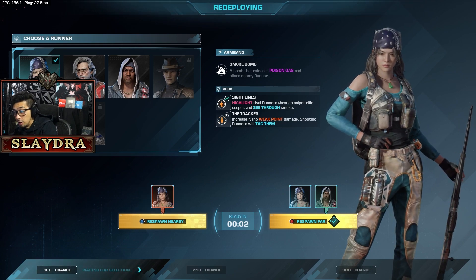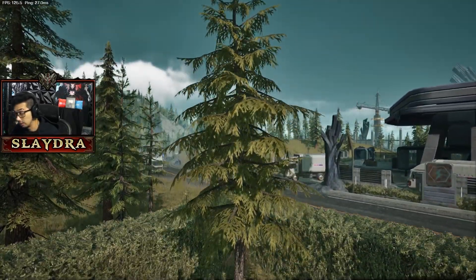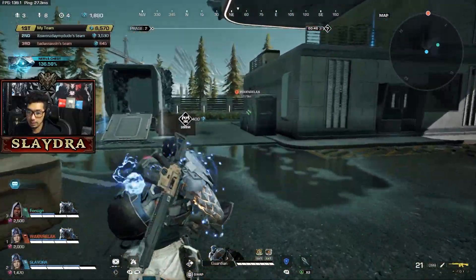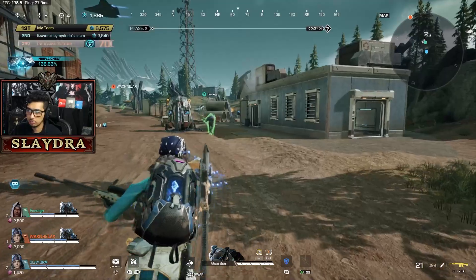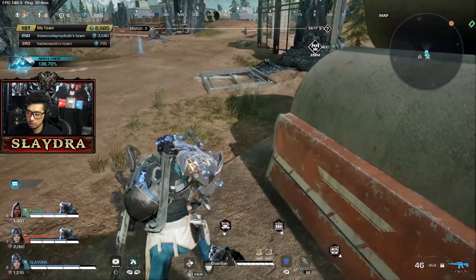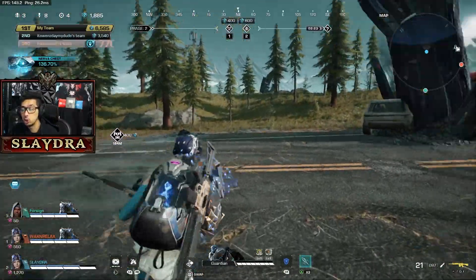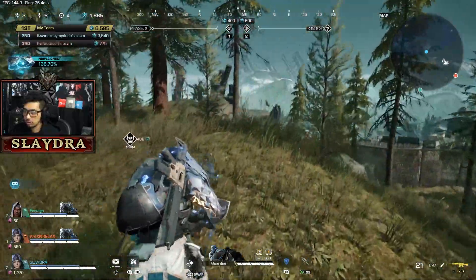I'm going to respawn far away from where we just got captured, hoping we can find other enemies to kill. How the game works is whoever has the most points at the very end wins, or if you kill everyone — that's the other way of getting the victory royale. There's an upgrade station — if I want to upgrade this weapon it costs 800. It's only 15 people for a battle royale, but every single person gets two lives, so if you think about it that's 45 effective lives.